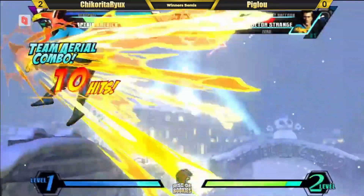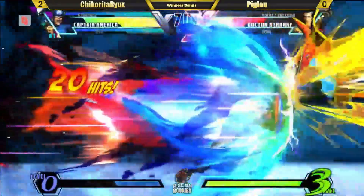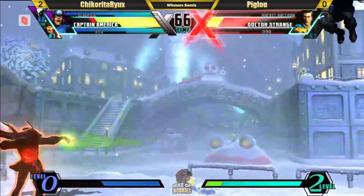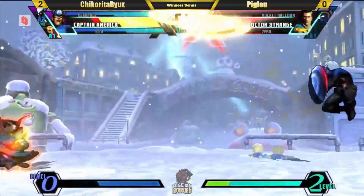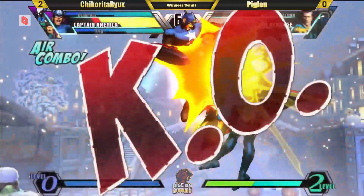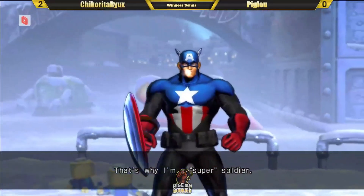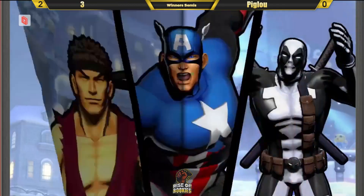Strange has to make something happen — that's a good way to start. Doctor is in. Good block though — no setup unfortunately. Captain America is up-back in the corner. The double cross-under. That's going to be 3-0 for Chikorita. Wow — amazing stuff. I call that an upset. That is definitely an upset. This is still winners though, so Pigloo is not out.